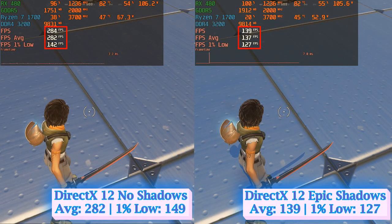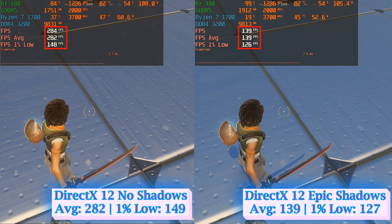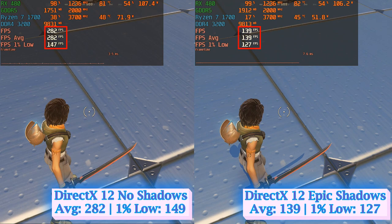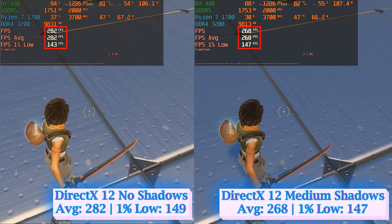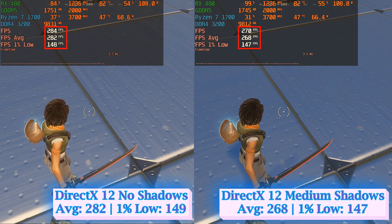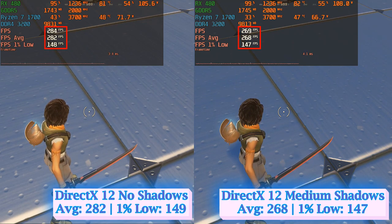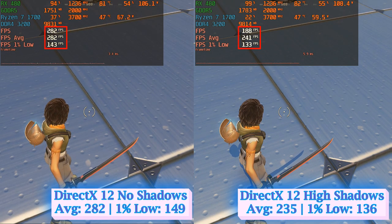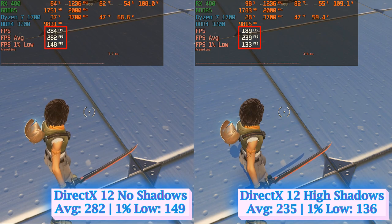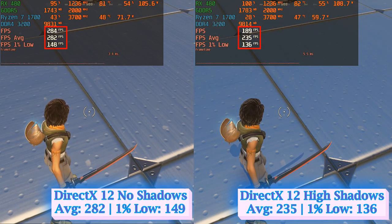The shadow settings gave the expected results: when disabled, they produced the highest frames overall, with Epic being the heaviest of all. Beyond the performance cost, enabling shadows can also negatively affect your gameplay, since shadows cast obscure shapes on the battlefield where enemies can spot you while staying hidden. Turning off this feature is the wisest choice.